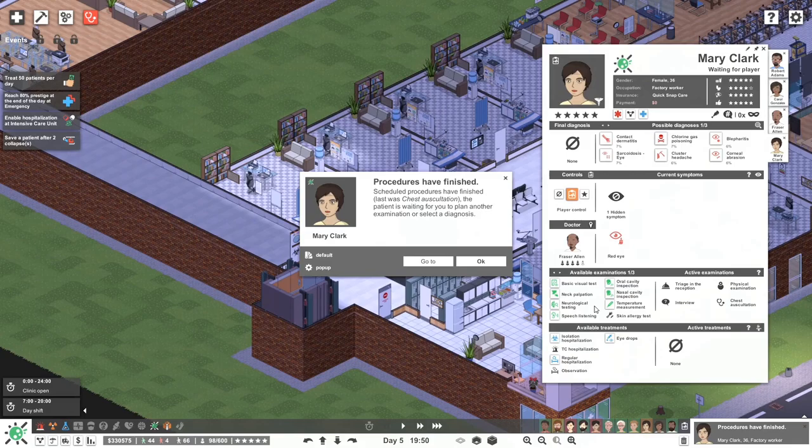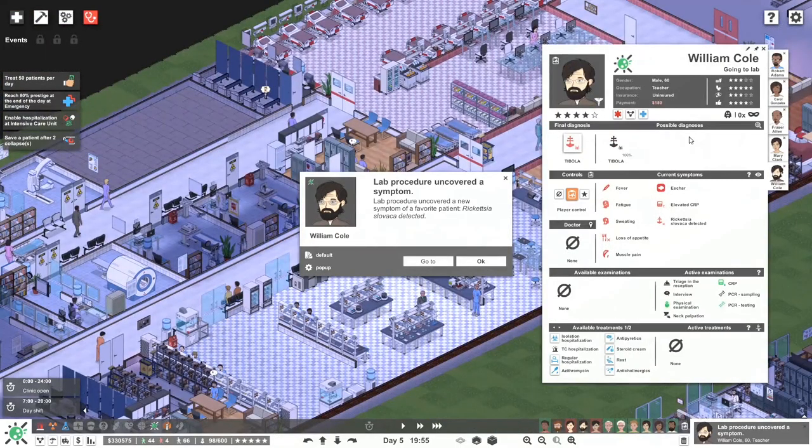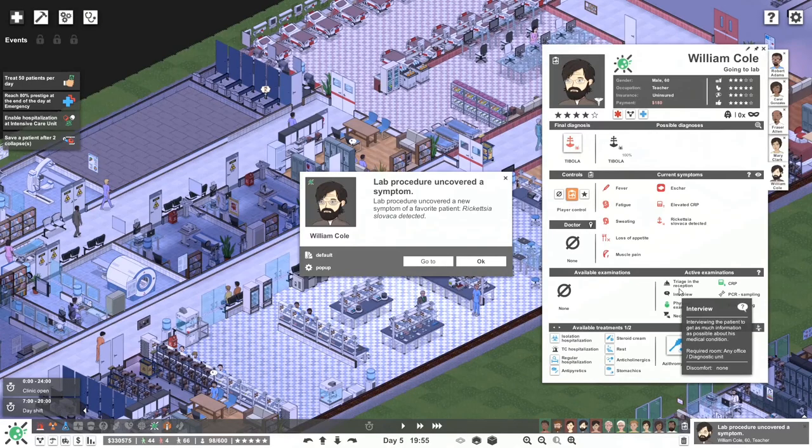Shall we do a basic visual test? Let's do that. Temperature — let's check temperature. That procedure uncovered something — okay, so now you've got tibula. Let's see how we deal with this. It doesn't need to be hospitalized — it's a tick-borne lymph disease, relatively common in central Europe. So now we need to provide some of this treatment stuff — we'll do that and all of this stuff.